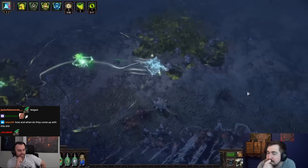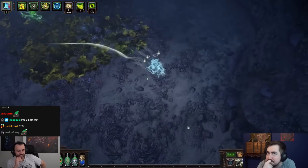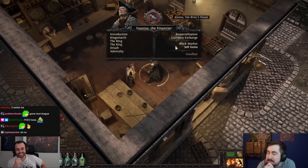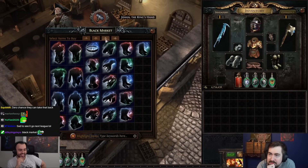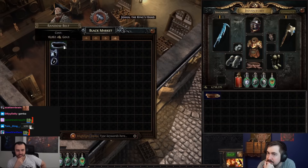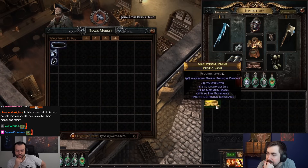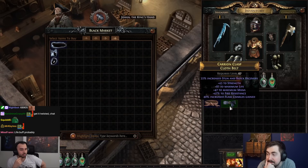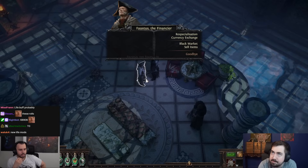Cards on the table — this is an experiment to see if this type of asynchronous trading has a place in future Path of Exile releases. Faustus also offers a black market service: items for gold with random modifiers that on average are better than normal — a nice way to get targeted items during the campaign or a starting point for end-game crafting. It's worth noting you can invite Faustus to your hideout where he will always be available for respecs, currency exchange, and black market items.